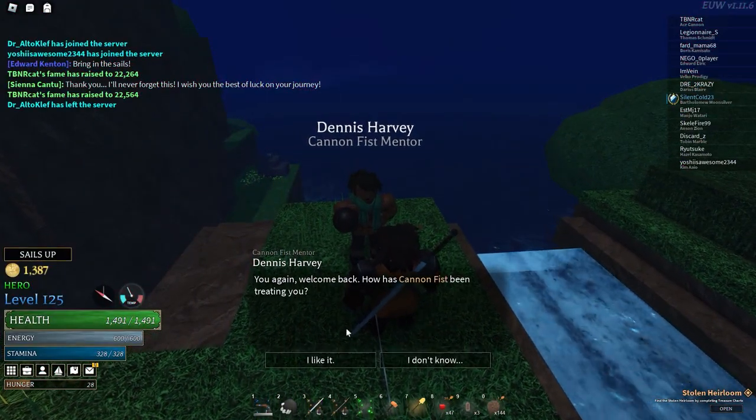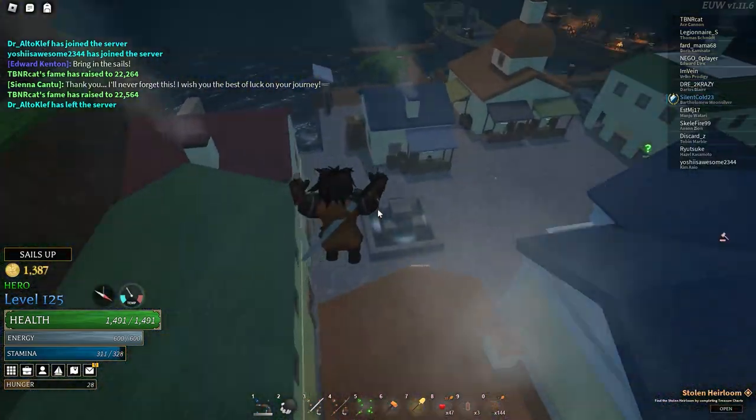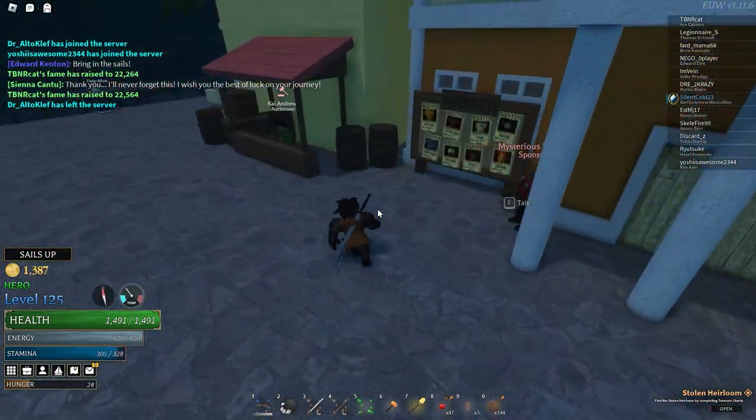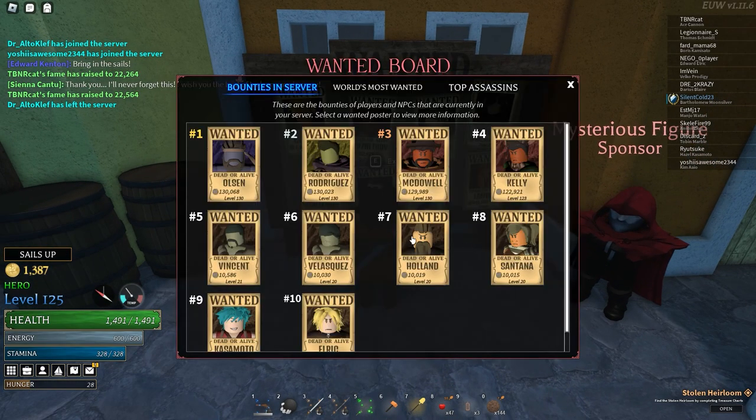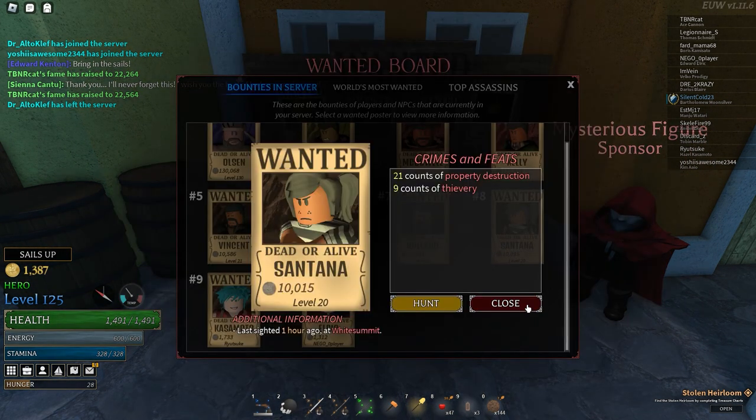Now as for what the quest consists of, you basically have to kill two bounties from the bounty board. So just go up to the bounty board and take any bounty that you want. Preferably, if you want to make this go as fast as possible, just take the lowest level bounties, obviously.